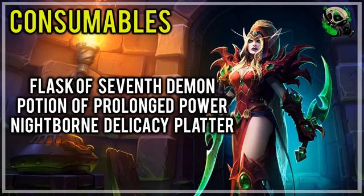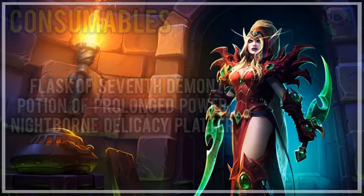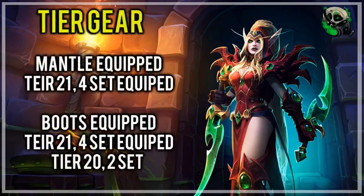Consumables — the raid snacks. We're going to be running Flask of the Seventh Demon, Potion of Prolonged Power, and Nightborne Delicacy Platter. You will not be using the Raid Food that gives the Agility buff — you're actually going to be using your own personal Mastery food, because Mastery gives more DPS than Agility does. In terms of tier set, if you're running with the Mantle and Bracers legendaries, you're going to be looking at tier 21 four-set with no other tier 20 pieces equipped, unless they are high item level and have good stats. If you are running Boots and Bracers, then you're going to want to run tier 21 four-set, and you do want to obtain the two-set from Tomb of Sargeras, because it is indeed a DPS increase.